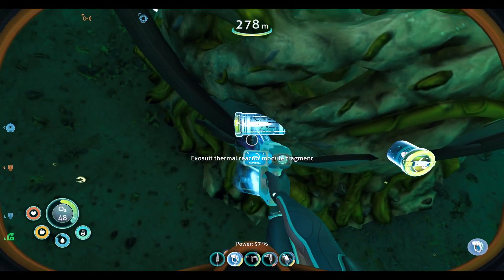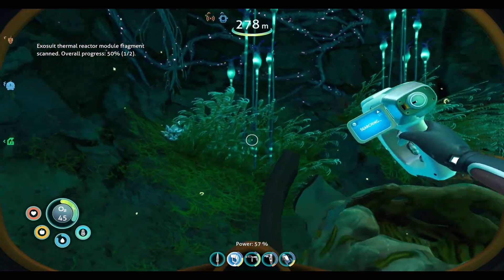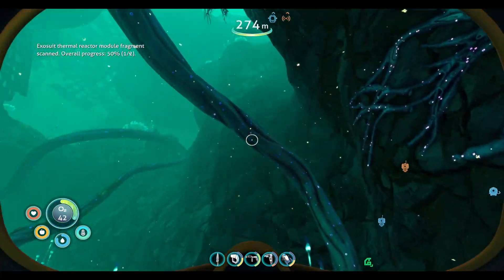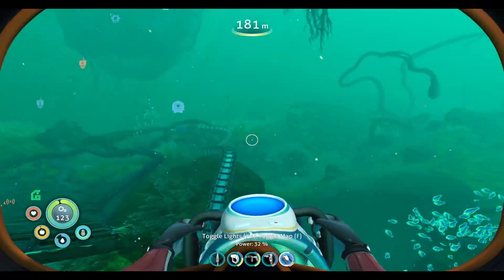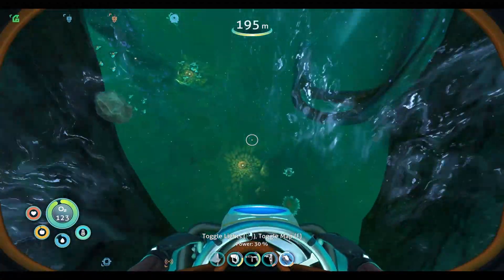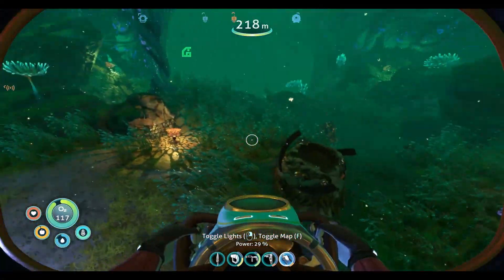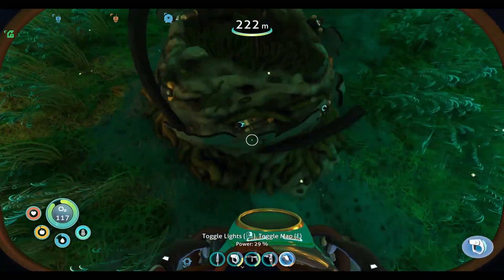This is the exosuit thermal reactor module — good, that'll be for the prawn suit. So I do see this little bit of alien text, so I guess we're going to follow that for a bit, maybe into this. Yeah, here's a pretty open cave with an old oxygen module. That's good — a little oxygen lily pad.